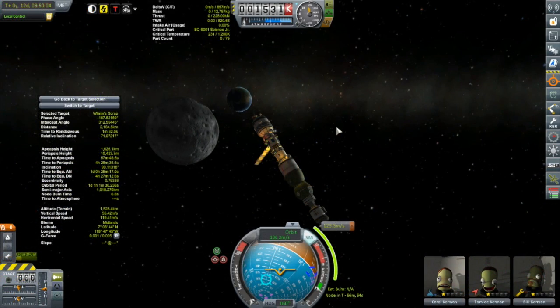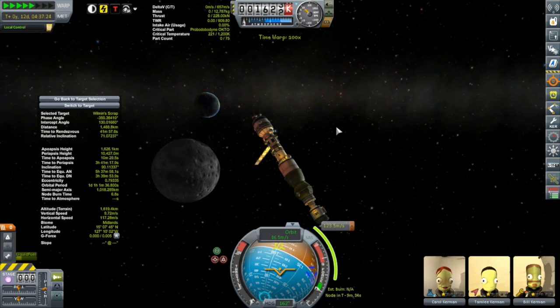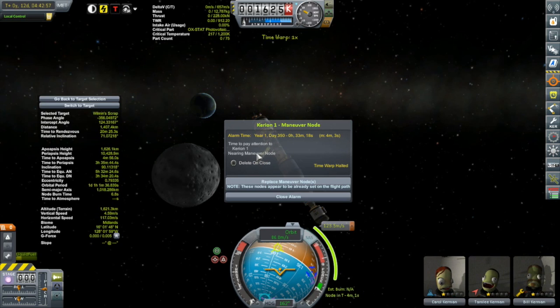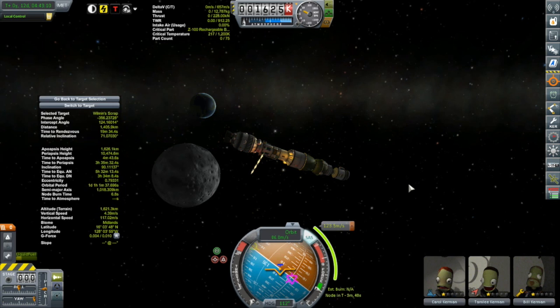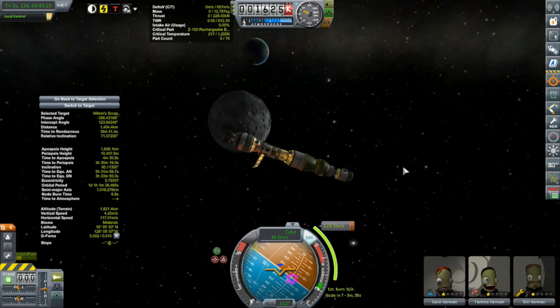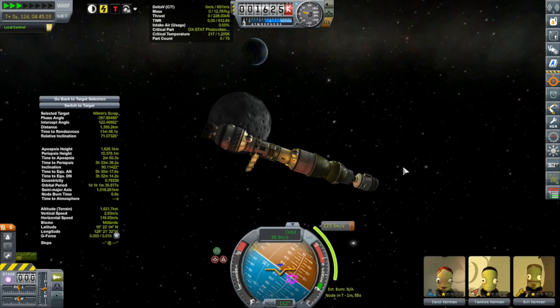Now we're hopping into version 1.1 of Kerbal Space Program, and what a lovely view as the Korion One approaches its inclination change high above the moon. You might notice right away that the navball and portrait stats are rather large — I kind of like the bigger clearer portrait stats but might need to shrink them down as they're cluttering the screen. Most of the mods from this series are back, most notably Homegrown Rockets, since virtually all my vessels use those parts. Interstellar, RemoteTech, ScanSat, and Infernal Robotics are all back. A few mods have bitten the dust so far — Trajectories is gone and Science Alert is gone as they're not ready yet.